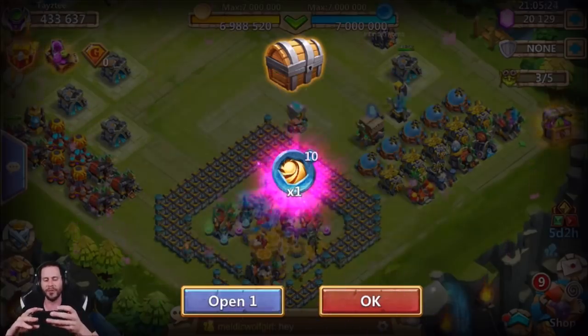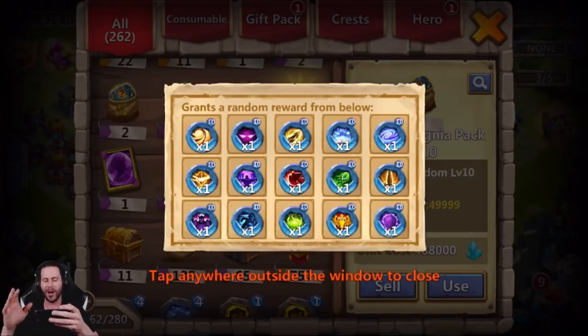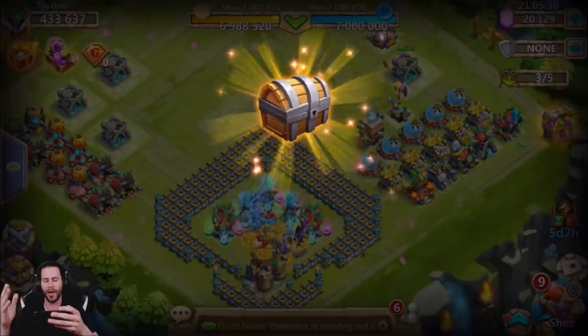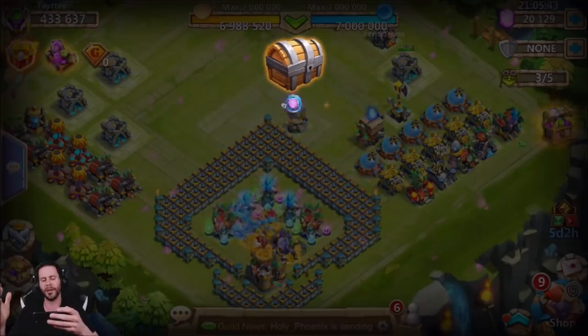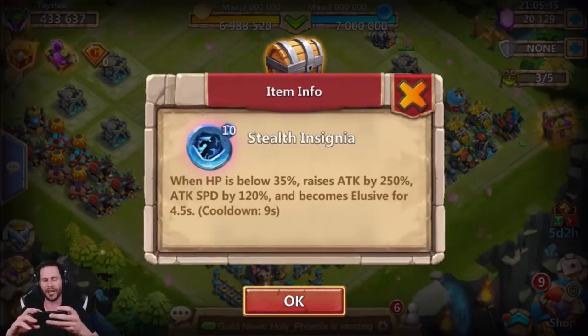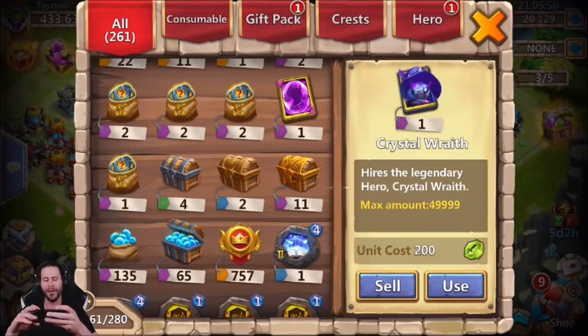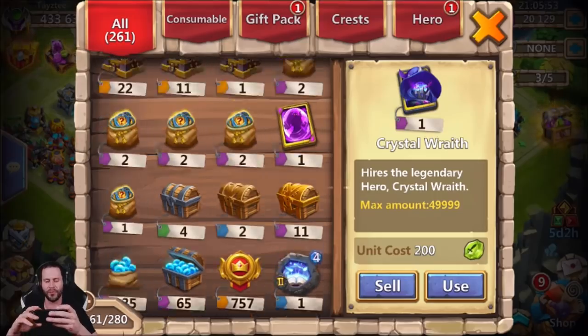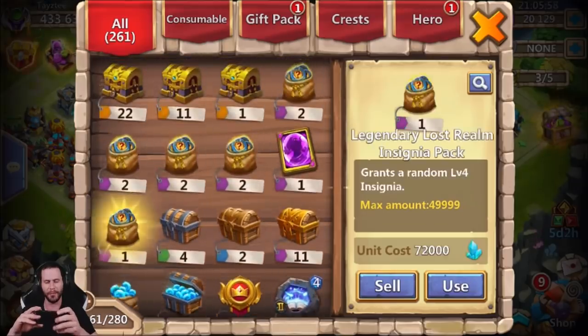Level 10 Sacred Light — we can't be mad about that. Now I want to stay away from Sacred Light. I don't want Unholy Pact either. I want Survival, Revitalize, Empower, or anything on the bottom row — a level 10 Stealth would be freaking epic. And from the next one — Level 10 Stealth! I'm not mad about that at all. Stealth and Sacred Light — two level 10 Insignias on the free-to-play. You can't be mad about that.